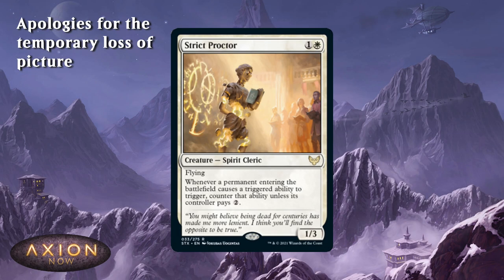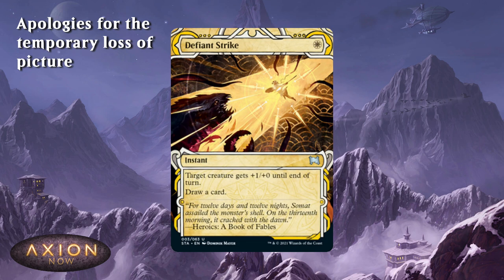Strict Proctor — I've got a rare in my colours. Two-mana 1/3 flyer is okay, more defensive than anything. Its ability — I'm not sure. It might be good if I don't have any enter-the-battlefield effects, but it could also work against me, so we'll have to see. And a Mystical Archive in my colours — could be good if I have lots of Magecraft triggers or things like that, so maybe I might play it.